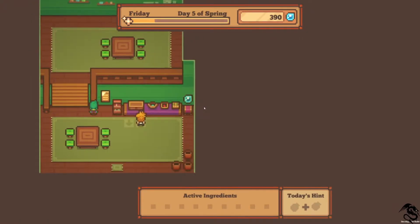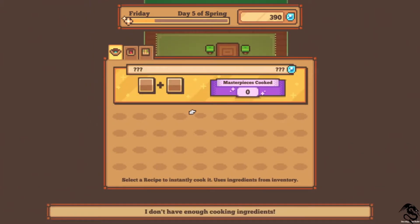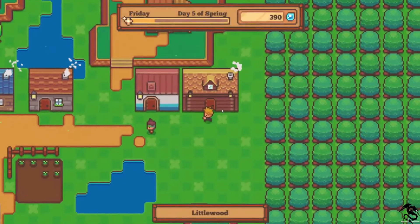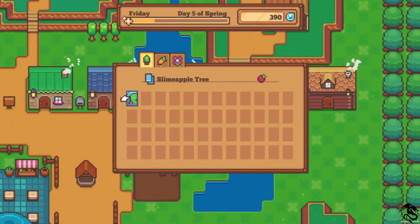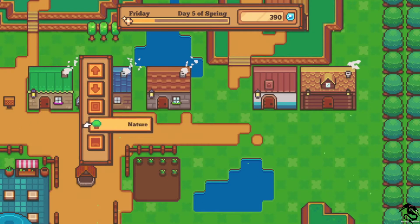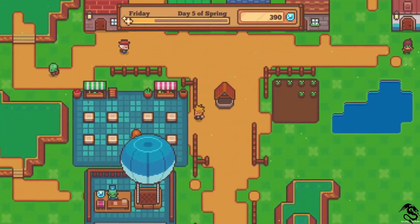So, potatoes, slime apples. There are 40 recipes for every one of these. I'm guessing I need more ingredients. Build mode, nature. I need level 10 to plant that. So to plant one of these - I don't want to use cooking yet.